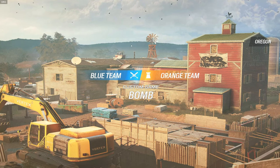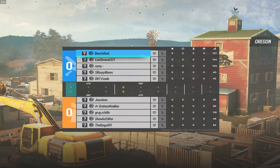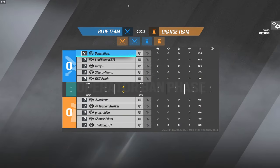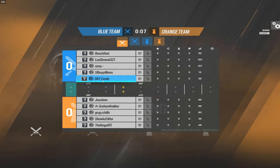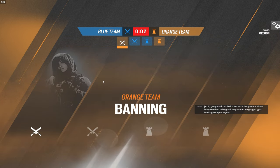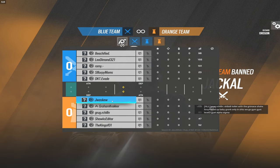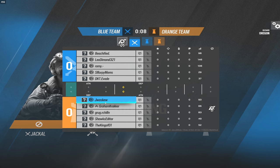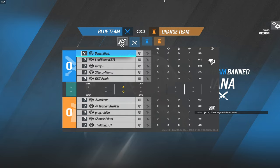Welcome back to another video. Today we're going to be doing the Protect the VIP game mode in Siege. I don't think anybody's done this before, so we're going to be testing it out. We've got DKT as our VIP for the blue team, and attack is going to be playing Monty only for their VIP. On defense, we're going to have Jay as the other VIP, and he's going to be stuck on Clash. The entire objective is to keep your VIP alive — whoever kills the other team's VIP wins.